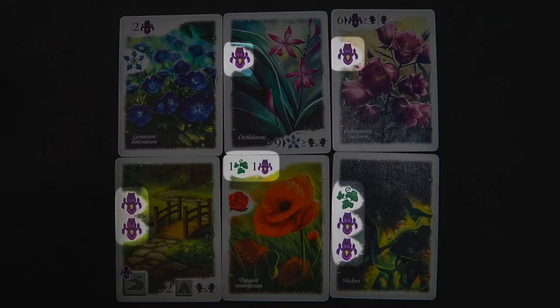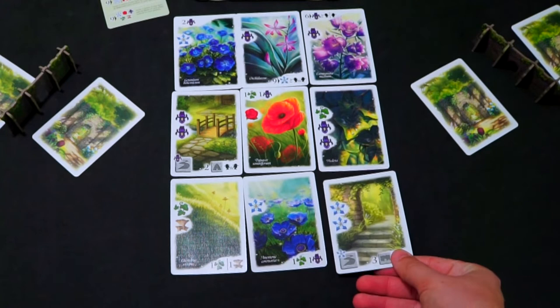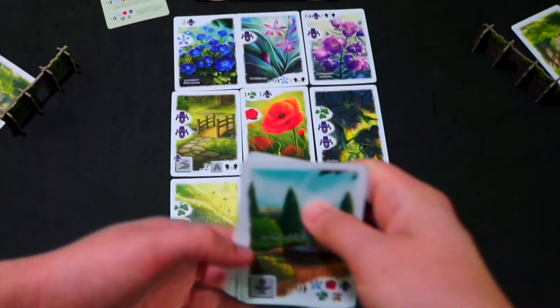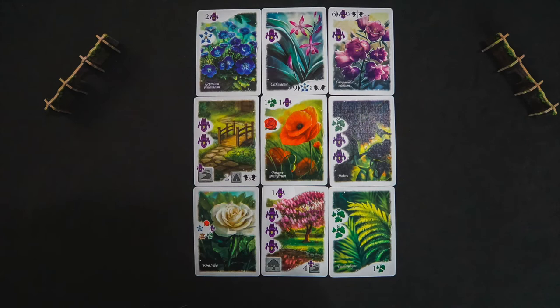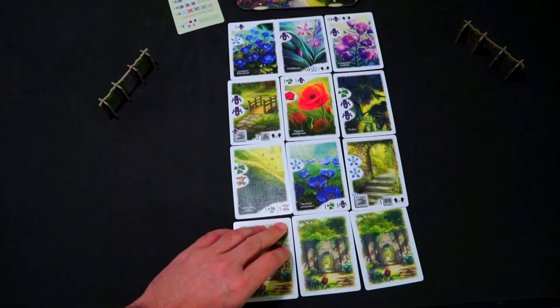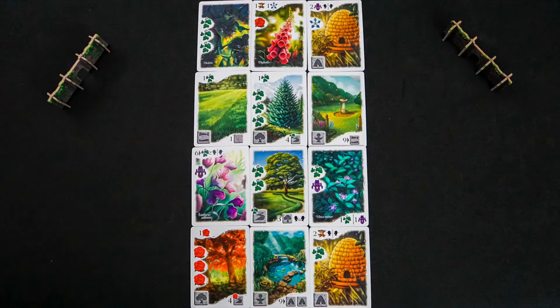However, after laying down your third card and collecting the cards from your neighbors, do not draw a new card. You should have five cards in hand. Score for the round, and now for the fourth and final round you will play three cards from your hand at once. Place them face down and discard your last two cards. Once everyone is ready, flip over the cards and score for the round. Once final round scoring has ended, move on to the end of game scoring.